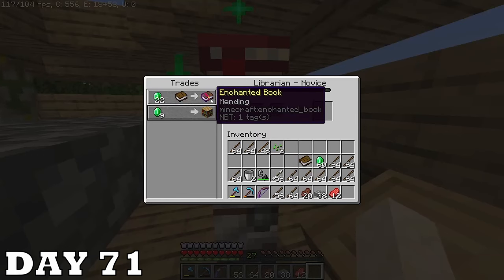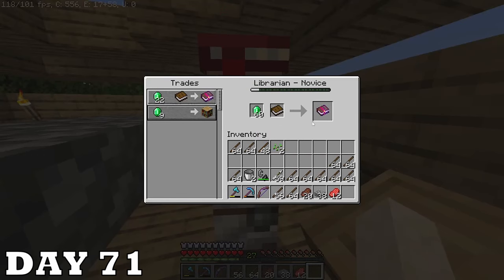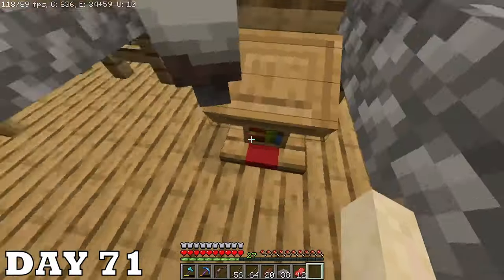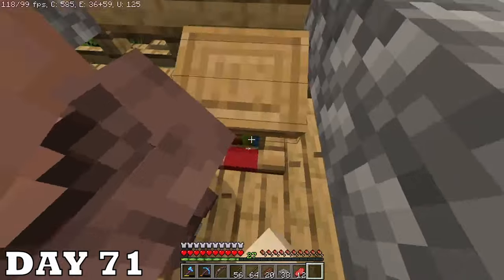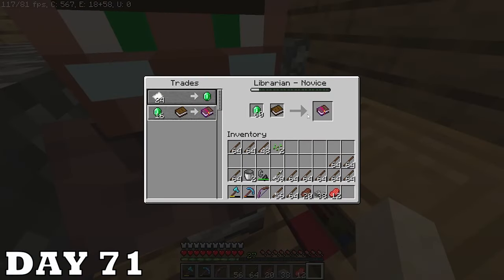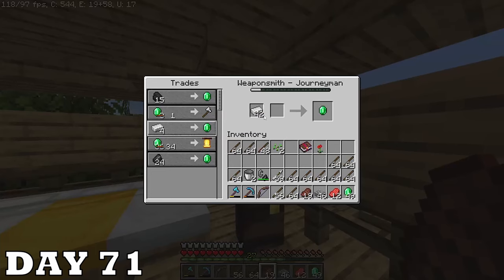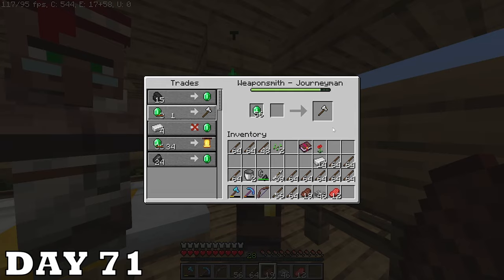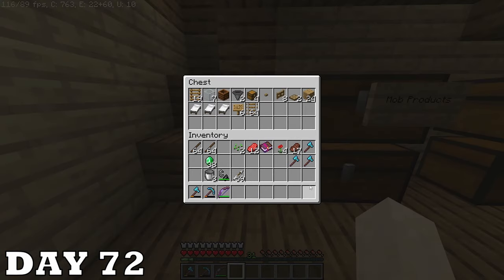I got mending fairly quickly but I was heavily considering trying to get it cheaper. Wait was that Smite 5? By the end of the day I got it for cheap and bought it immediately so he wouldn't change his trade on me. This weaponsmith is really playing hard to get — I end up selling him my iron because iron axes don't give enough XP and bells are way too expensive.